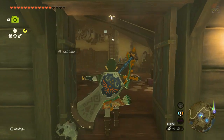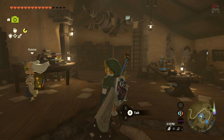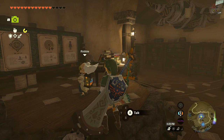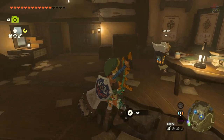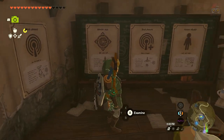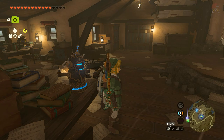Once we get to the Hateno Ancient Tech Lab, we head inside. You might actually have to complete all of Robbie's side stuff — not just the first few steps to unlock the Hyrule Compendium and camera, but potentially the full quest including the Sheikah sensor, sensor plus, travel medallion, and hero's path. If what I'm about to show you isn't accessible, that's why.